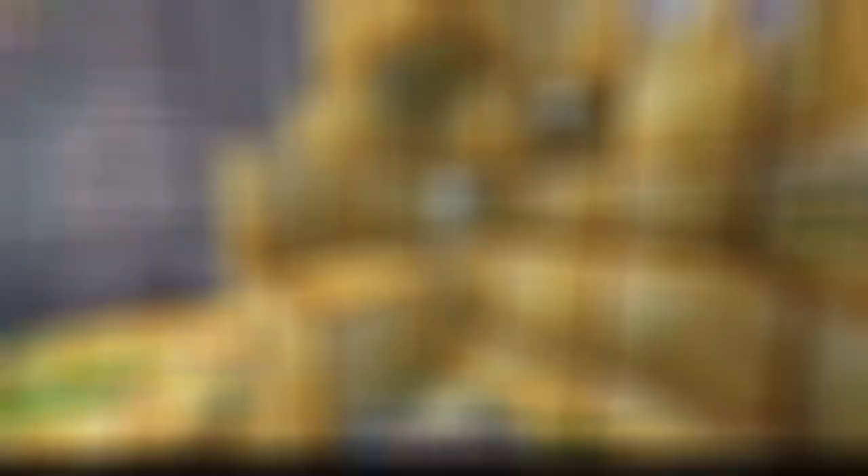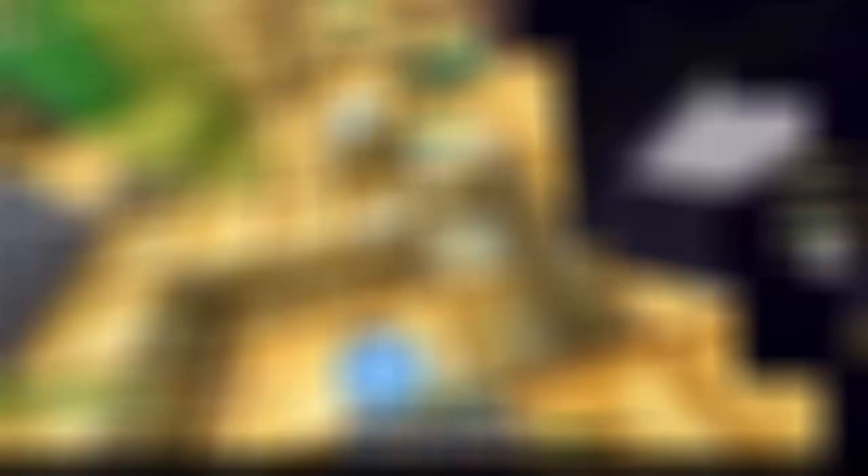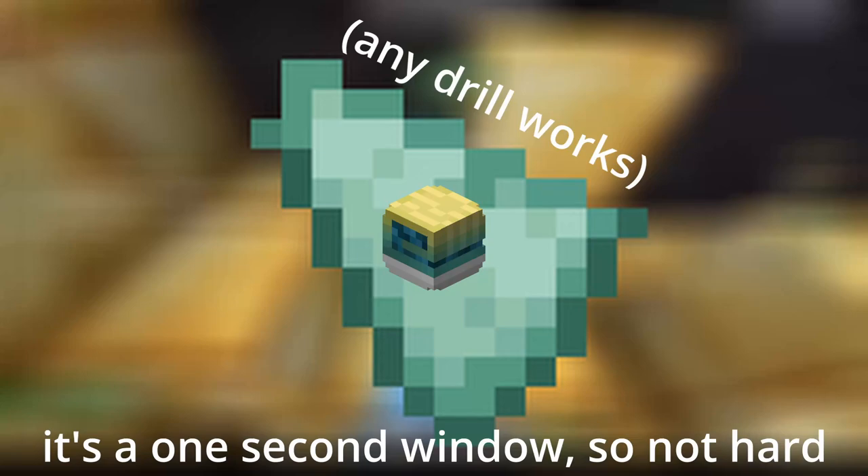One thing that is super important for this method is the blue cheese goblin omelet. The way this item works is that it adds one level to every unlocked Heart of the Mountain perk, including mining abilities. So it takes you from +300% speed for 20 seconds to +400% speed for 25 seconds on a mining speed boost. If you put this item on a second drill and use your mining speed boost on the second drill before the game has time to update your mining speed stat, then swap back to your main drill, it'll be as if you used the ability on your main drill with a blue cheese goblin omelet. The benefit of having it on a second drill is that you also get to keep 50 fortune from still using a sunny side goblin omelet.